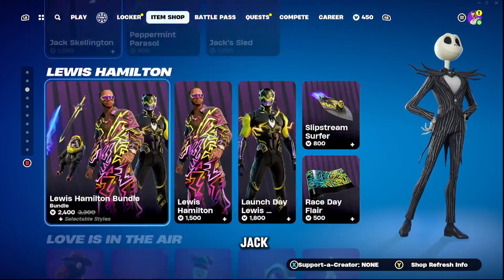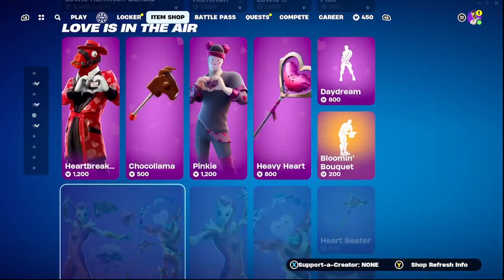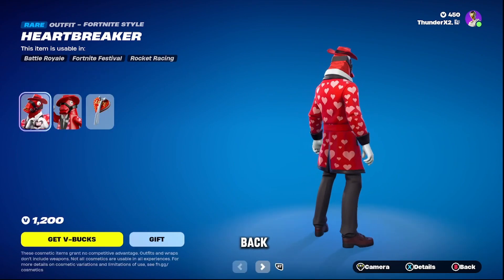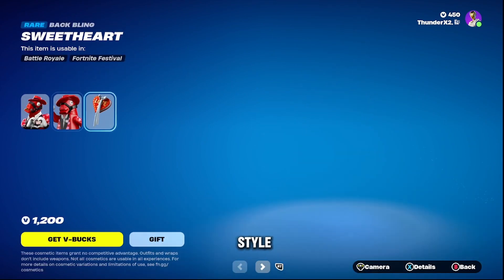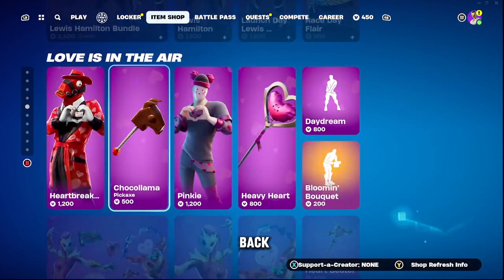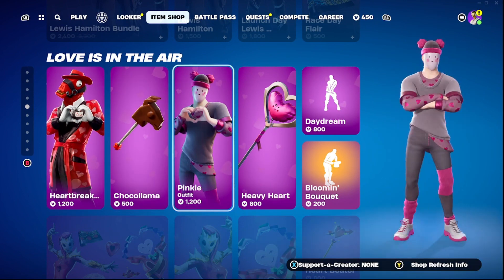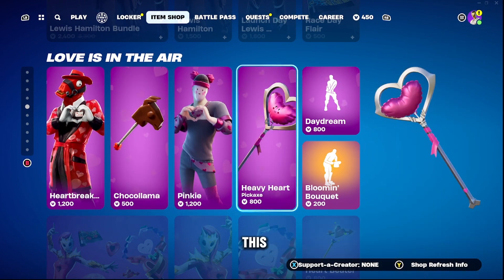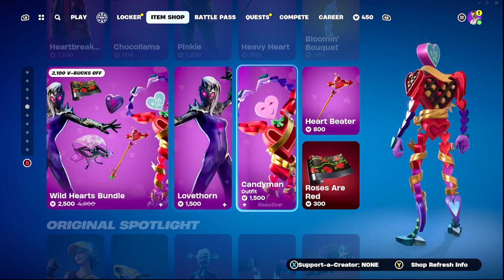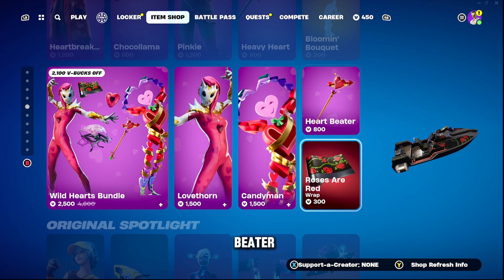We can still see Jack Skellington here. Willis Hamilton is still here. We got the Lovers in the Air Pack. We got Heartbreakers back. We got the Bello style. We got Chakarama, this skin. We got Pinky, this skin. And then we have Heavy Heartbreakers. We have War with the Heart Spinal. We also have Heartbeater and Roses.